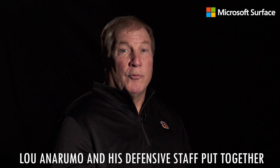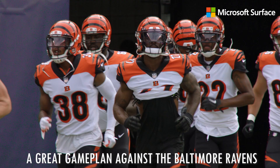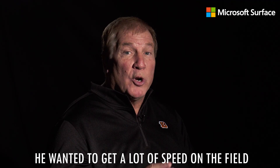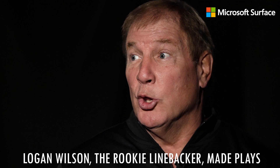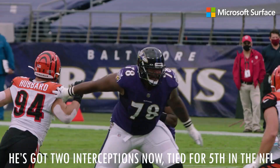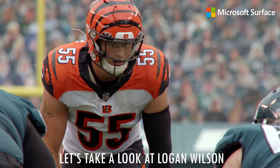Lou Anarumo and his defensive staff put together a great game plan against the Baltimore Ravens, employing linebackers and defensive backs at the second level. He wanted to get a lot of speed on the field, and it benefited two guys. Darius Phillips made plays. Logan Wilson, the rookie linebacker, made plays. He's got two interceptions now, tied for fifth in the National Football League — the only rookie linebacker in that category.